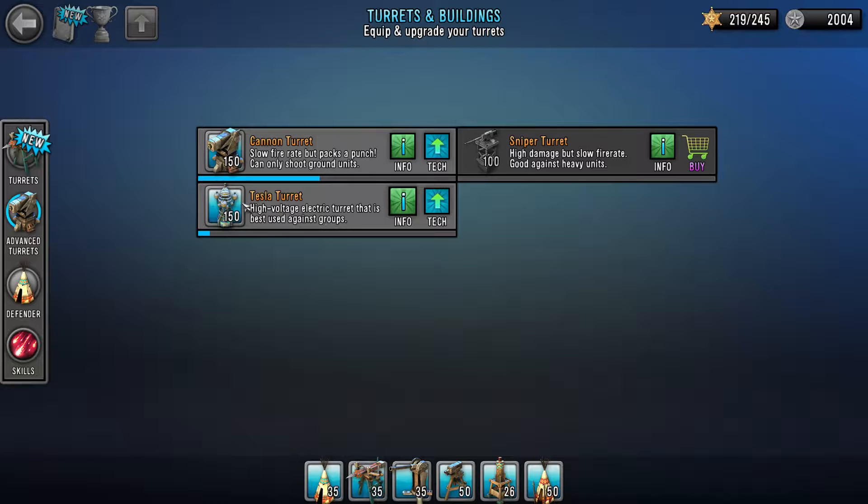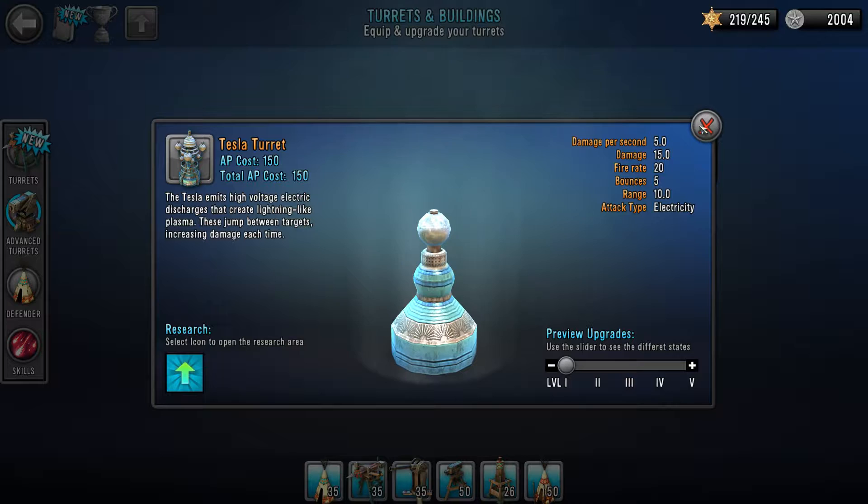All you have to do to get this achievement is to unlock the Tesla turret. Now to do that, if you haven't bought a lot of things, you might find that it'll just say locked. Because I've already done it I can't show it as an example, but right here it says locked. And over here it'll actually tell you what you need to do to unlock it.